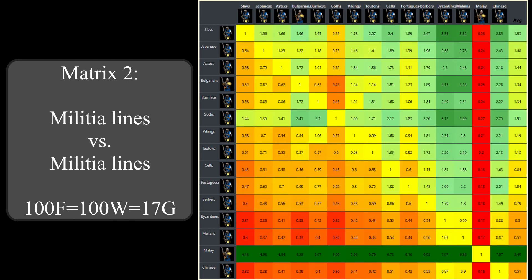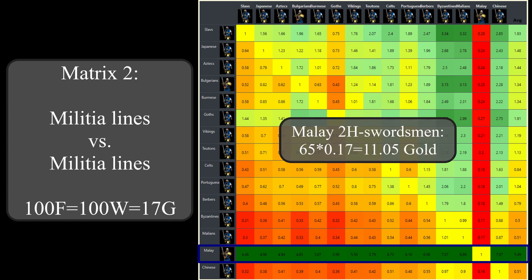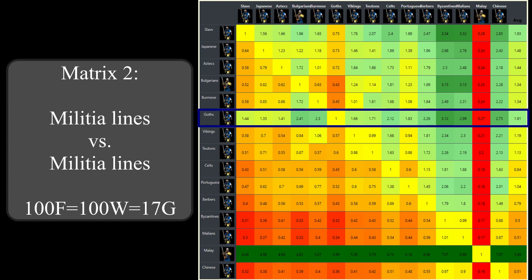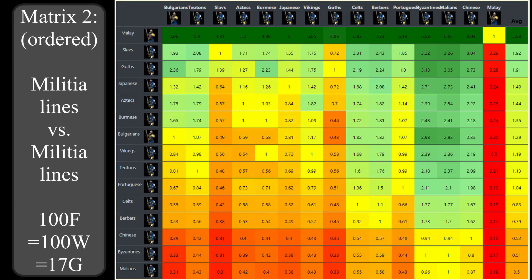Now we let the militia lines fight each other again, but this time with the late game market exchange rates - so in a scenario where you have to acquire your gold by selling food or wood at the market. The order of the list is pretty much the same as before, with two exceptions. The most obvious one is that the Malay militia line seizes first place far ahead of the Slavs: with late game market exchange rates, Malay two-handed swordsmen only cost 11 gold while most other militia lines cost 27.7 gold, so they can outnumber other militia line units by more than 2 to 1. The second exception is that the Goths reclaim a place in the top three, because the supplies tech only reduces the food cost of the militia line, while the Goths' bonus reduces both food and gold costs by 35%.